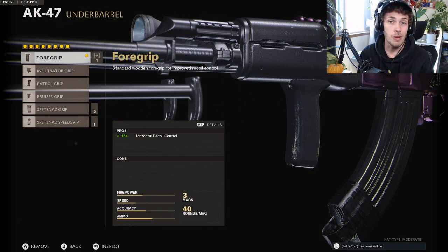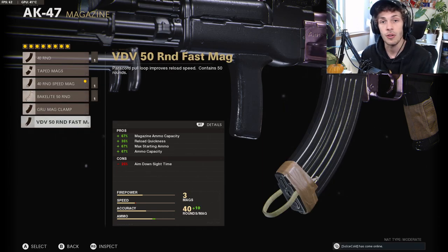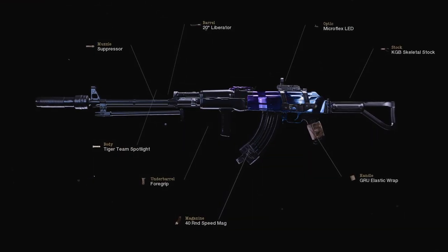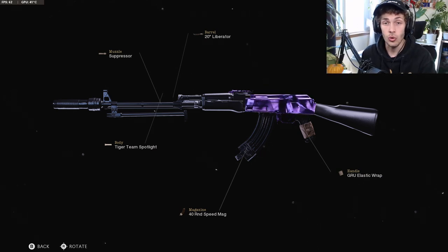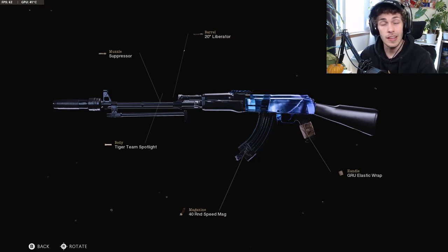For the underbarrel, to eliminate the horizontal bounce this gun has, do the Foregrip. For the magazine do the 40 Round Speed Mag for a decently fast ADS with extra ammo. If you want more ammo and don't mind a slightly slower ADS do the VDV 50 Round Fast Mag. For the handle do the Gorilla Elastic Wrap to bring up the cons of the magazine, and then to bring up the cons of the Gorilla Elastic Wrap do the Skeletal Stock. Here is the 8-attachment AK-47 setup and here is the 5-attachment version. There's no recoil control on this setup because the gun has very easy-to-control recoil.